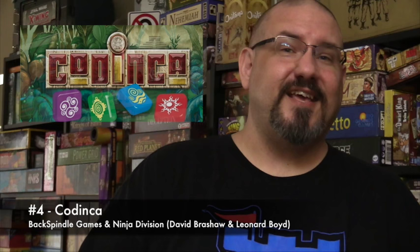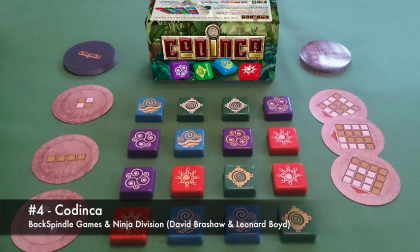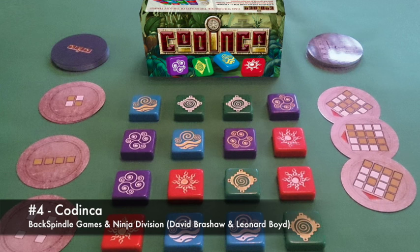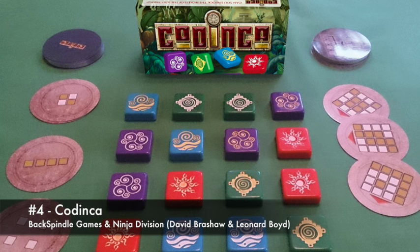My number four is a game from Backspindle Games, also being put out by Ninja Division here in the States, and it's called Codinca. Codinca is an abstract strategy game that uses big, light tiles that are very well designed and very sturdy. It's a two-to-four player game. Basically you're trying to flip over tiles, move them around, and get them into different patterns on the board so that you can score secret goal or objective cards that you have in your hand. The objective cards are simply different patterns you're trying to get your pieces into on the playing surface. It's a little on the cusp of brain-burning, but I enjoy it — and I don't really like brain-burning games. It's a cool abstract game that I highly enjoy.